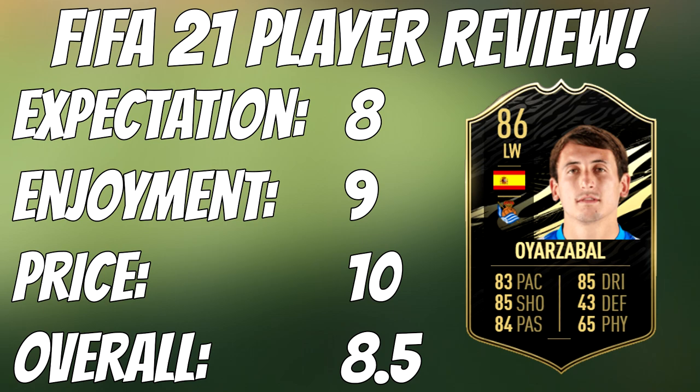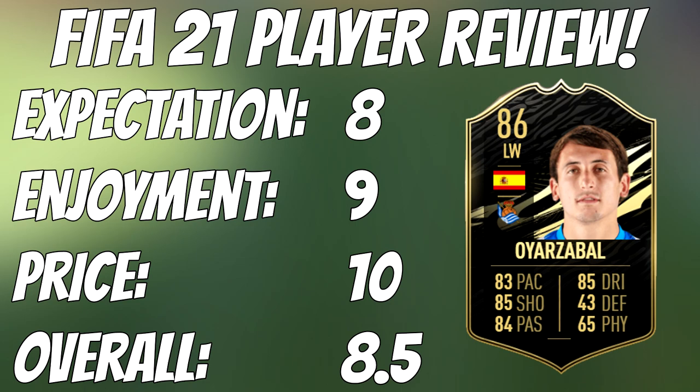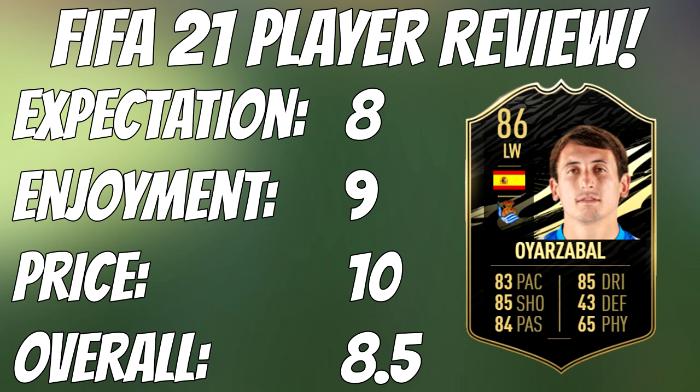In terms of chem style, it's pretty much Hunter — increase that pace, increase that shooting. It gives him 97 finishing, 87 shot power, 92 pace. This card already feels quick, but that extra pace will just make him that much better.